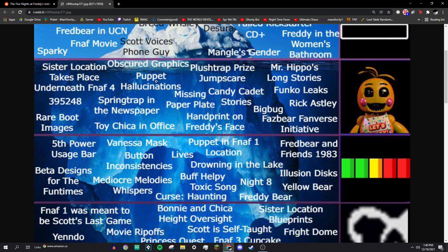Puppet hallucinations — in FNAF 1, there would be posters on the wall that looked an awful lot like the puppet, and they were these hallucinations that showed up. I think that's what this is referring to, and I hope so.